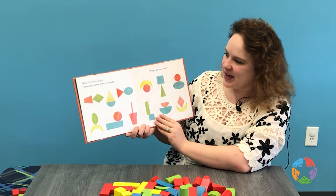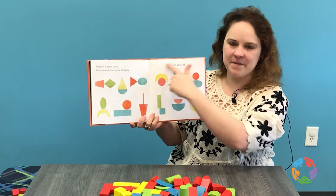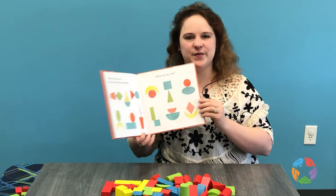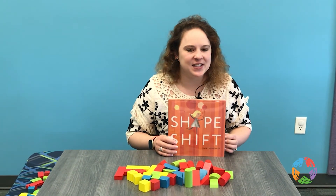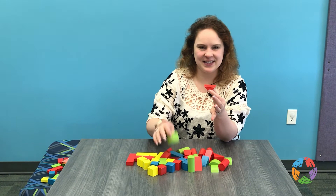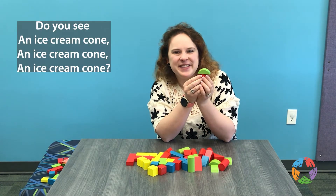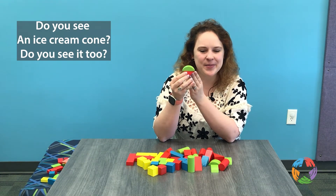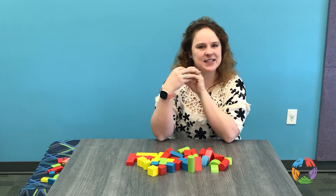Now it's your turn. Here are some more shapes — what do you see? I kind of see a face, or a fun drink with a straw. So we can imagine all sorts of things with our blocks just like in the book. If I take a triangle and I place a semicircle on top — do you see an ice cream cone? Mmm, that looks very yummy.